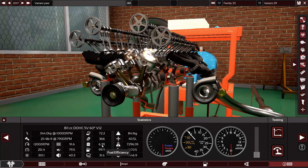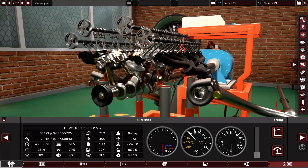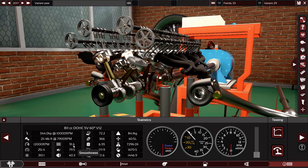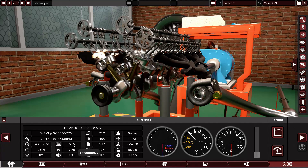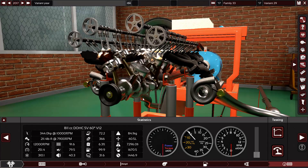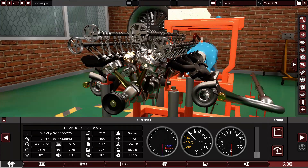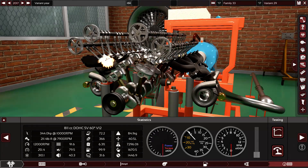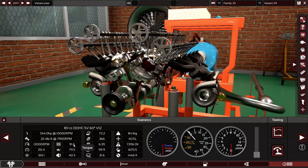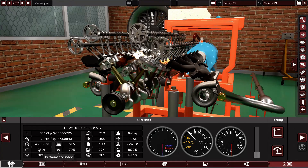This engine burns so much fuel — it needs a tanker behind it. But look at the smoothness. This is a racing engine and it has 91.6 smoothness. Can you imagine that? You can run this one in a Mercedes and you will never hear it. If you can put some mufflers that can silence the exhaust system, this engine will be a dream to drive. The throttle response is amazing. Everything is awesome.